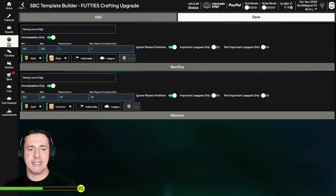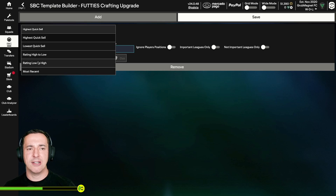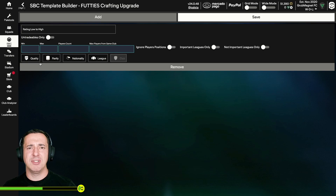I'll show you how I'd set this up from scratch. We need the rare player first, then the common players. So the first time you come in here completely from blank, I'm going to add a rule: rating low to high. There are different ways you can build it — highest quick sell, rating low to high, most recent, whatever you want. But generally you're looking for the least valuable players you own. Untradables only, because you'll probably want to sell your tradable players. Set minimum rating 50, maximum 80, player count one, max player from same club one, ignore player positions, quality gold, rarity rare. That's the first rule done.